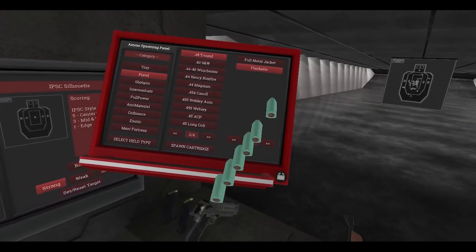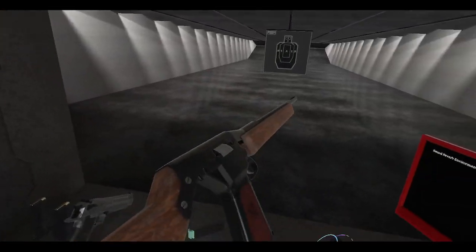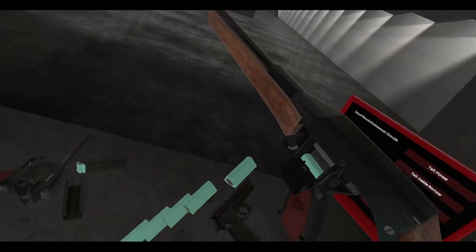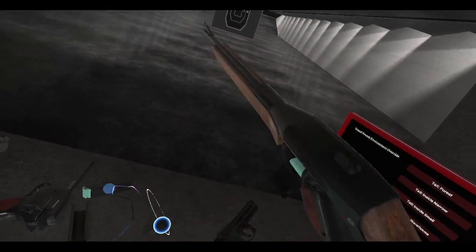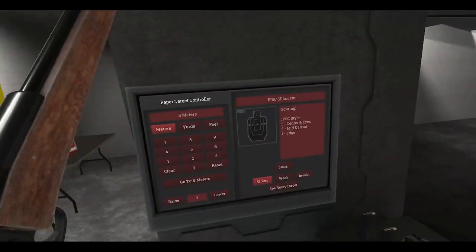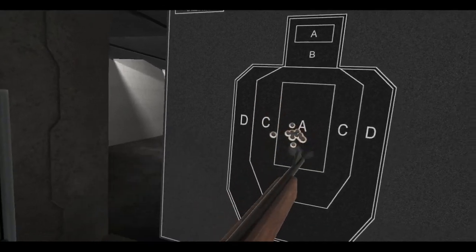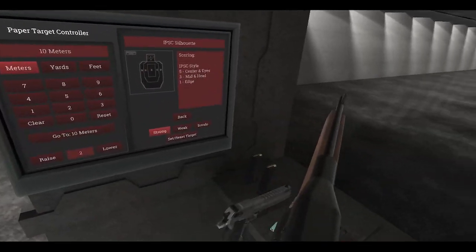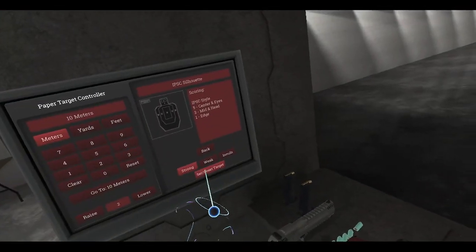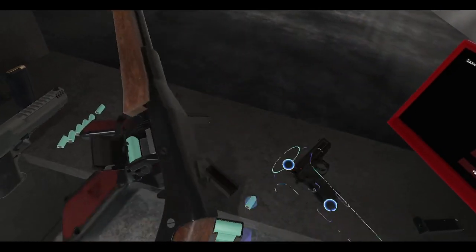Let's reset the target. We're going to reload this gun — let's use the alternate mag pose there. There we go, fifteen. What do these flechette rounds do? I think we might need to go further out, so let's go ten meters. This is why you want to do this with your dominant hand.